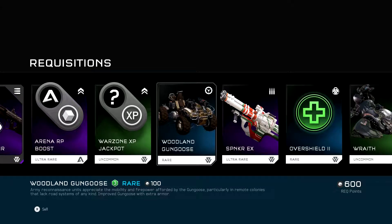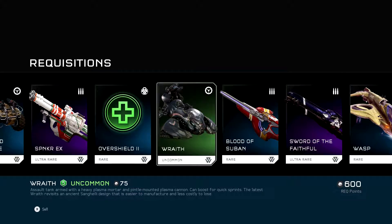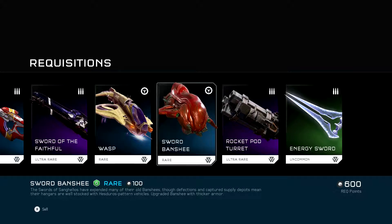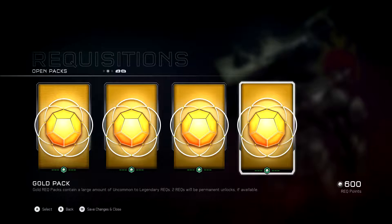RP Boost. A Spank'Em. They got it marked wrong, I guess. I don't know. But it was an EM, not an EX. But, I got another Wasp. Sword Banshee. Rocket Pod. Energy Sword. Getting to the home stretch now.